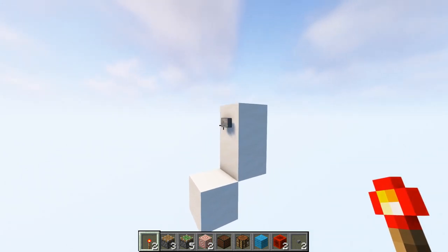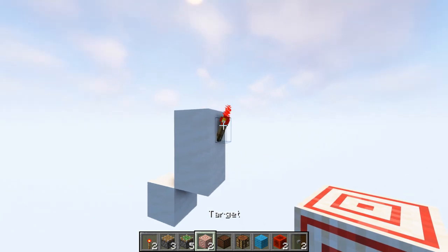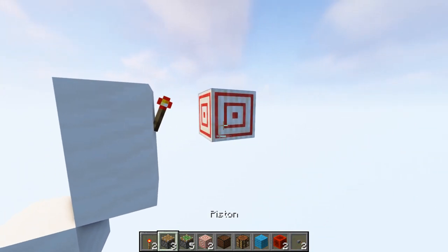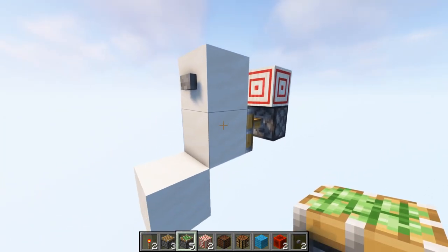Take out a redstone torch and from the backside of where the button is, place a redstone torch on that block. Take out a target block, place it in front of the torch. Now take out a sticky piston, place it underneath the target block, facing towards this block.